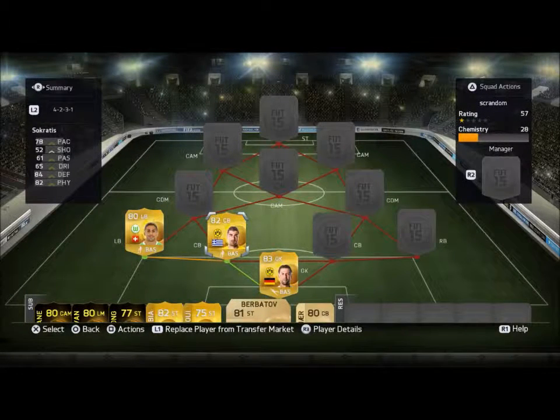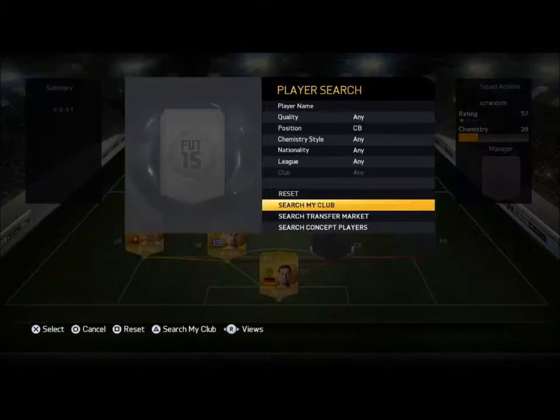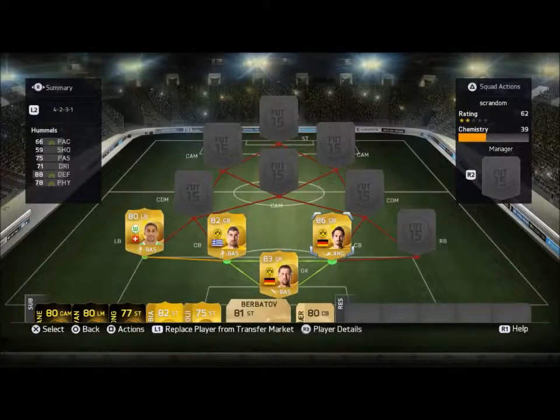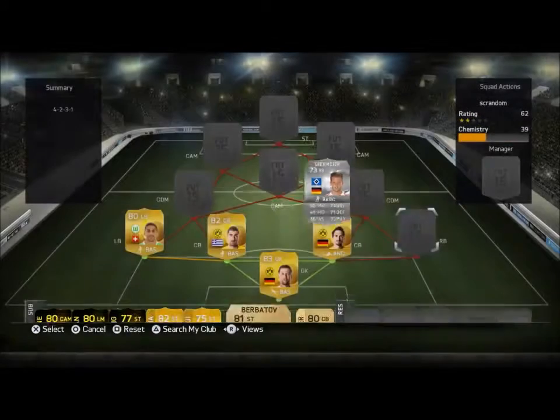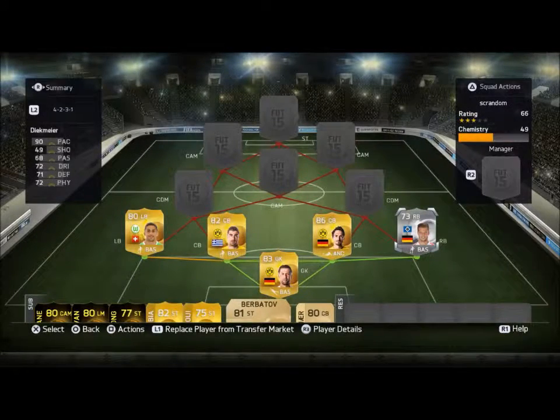At left center back we've got Socrates, and he is a pretty damn good center back for 82 overall — cheap, 78 pace with 84 defense and 82 physical, that's pretty damn solid. At right center back we've got Hummels, and Hummels is a beast as we all know. He's a little lacking on the pace but he makes up for it with his defense. At right back we have a guy I've never used before — Diekmir, I think that's how you say it. I actually saw someone on YouTube, I think it was Lasty — he's a great YouTuber, go check him out — who said he's the best back he's used this year, so I figured I'd give him a shot.